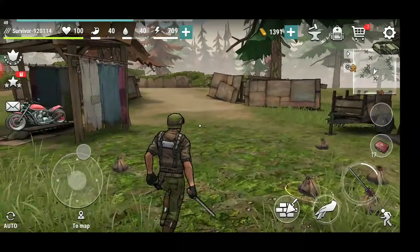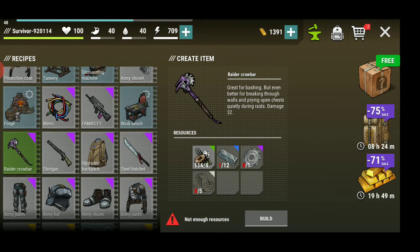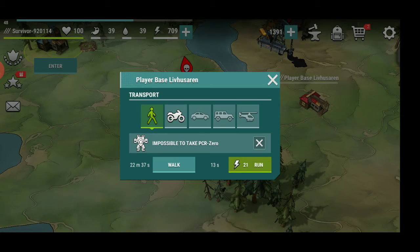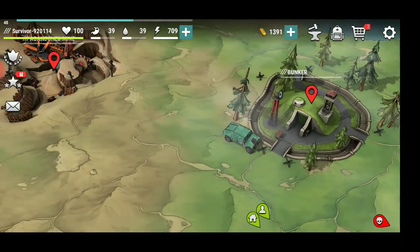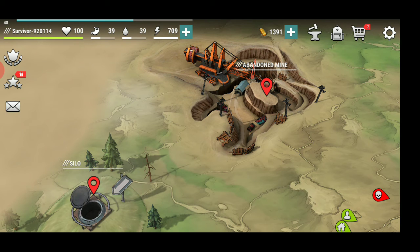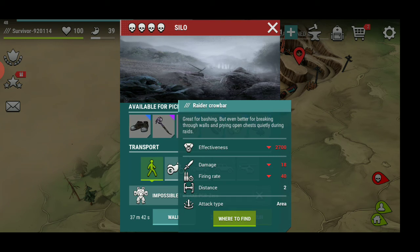I'm actually capable of showing you where to get the raider crowbars that you asked about. The raider crowbars are what you use to actually take down other players, and this particular sword is also found in the loot in this base area right here. I don't have enough crowbars to go to that area, so I wouldn't recommend going when you have fewer than five. Otherwise, you can get them in these drops right here — you can see them right here.